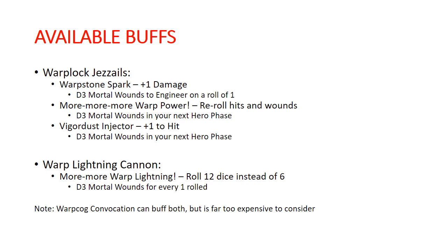That's super not exciting — it's a lot of points. The base Warp Cog Convocation is 60 points, the Engine Coven that buffs your Warp Lightning Cannons is 110 points, and then you have to take one other Engine Coven, the next cheapest being another 120 points. So that's an awful lot of points to dump in to mainly just buff one Warp Lightning Cannon a turn. Not really worth it — not going to even math it out.